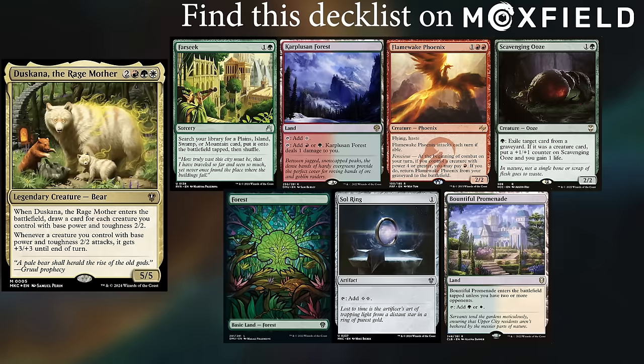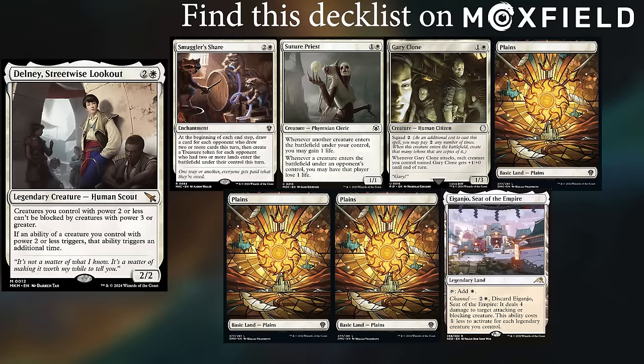Max is playing his Duskana deck, keeping Farseek, Cultivator's Forest, Flamewake Phoenix, Scavenging Ooze, an actual Forest, Sol Ring, and a Bountiful Promenade. Last but not least, Marie is playing her Delney deck, keeping Smuggler's Share, Suture Priest, Gary Clone, 3 Plains, and a Ganjo, Seat of the Empire.